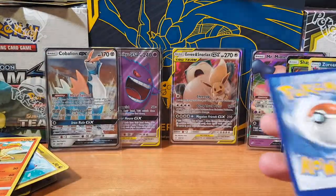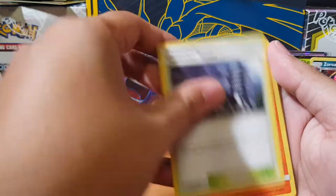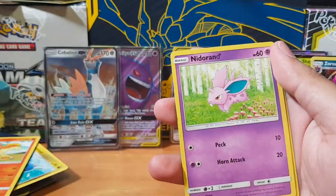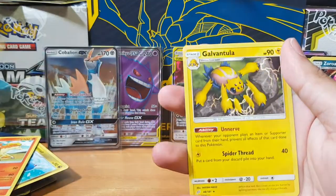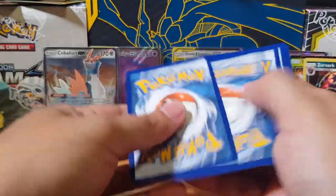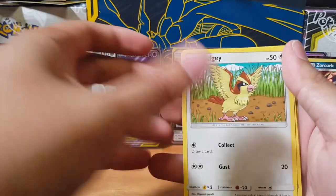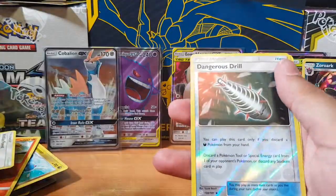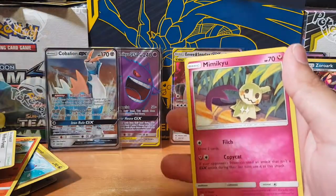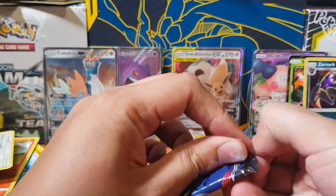If you can hear that background noise — my window's open because it's so bloody hot today. The actual outside is a lot noisier than my actual background, so I thought, let's just keep the window open — why not? Alright, so we're down to four packs left and we've not pulled the secret rare. We may have pulled the dud packs. Dangerous Draw and Mimikyu — at least we pulled the full art. I believe there's one full art in every booster box, so that could be the full art and not the secret rare.